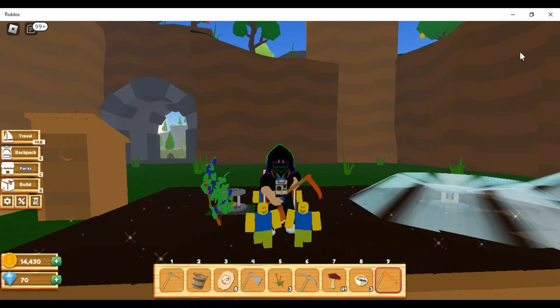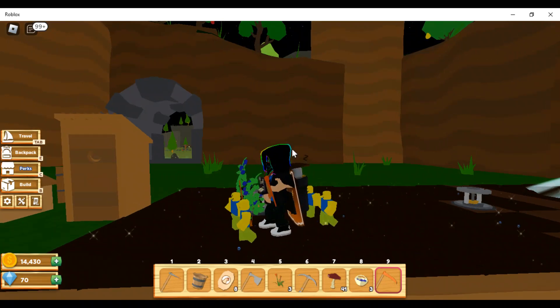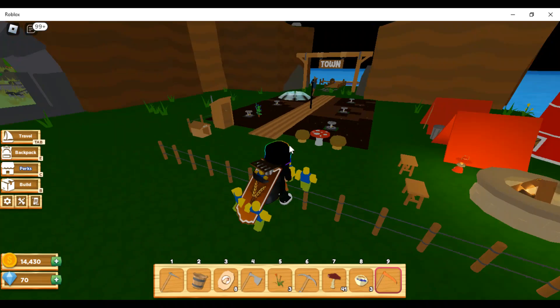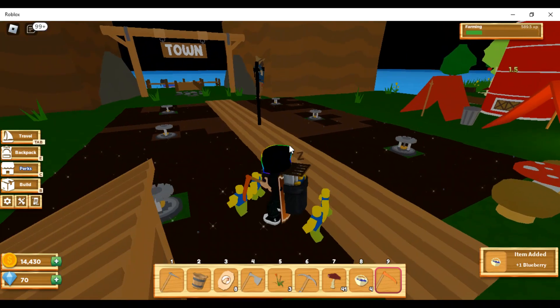The very first thing you should do when you are here is look for wild strawberries. This one is a grown one — sadly I could not find any fresh ones — but if you can find four of these, you're in luck.